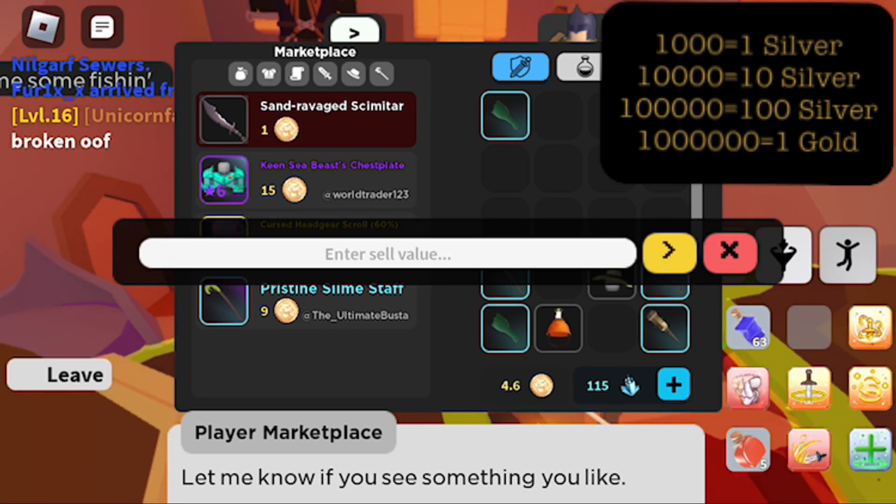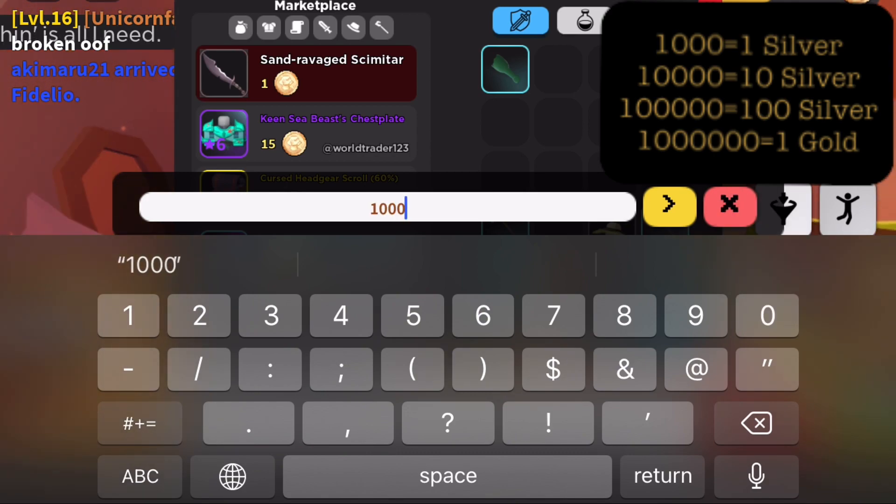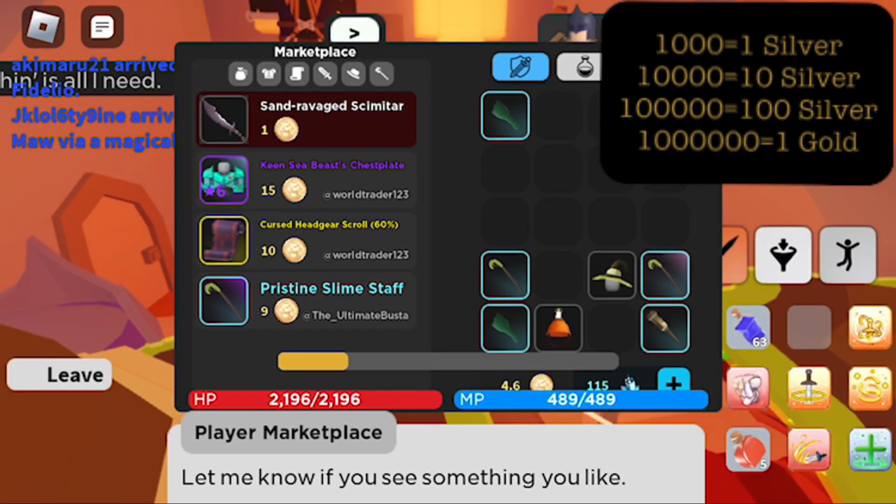As you can see on the marketplace, all the items listed are listed under a silver or gold value. What it actually displays is the raw gold or silver value.